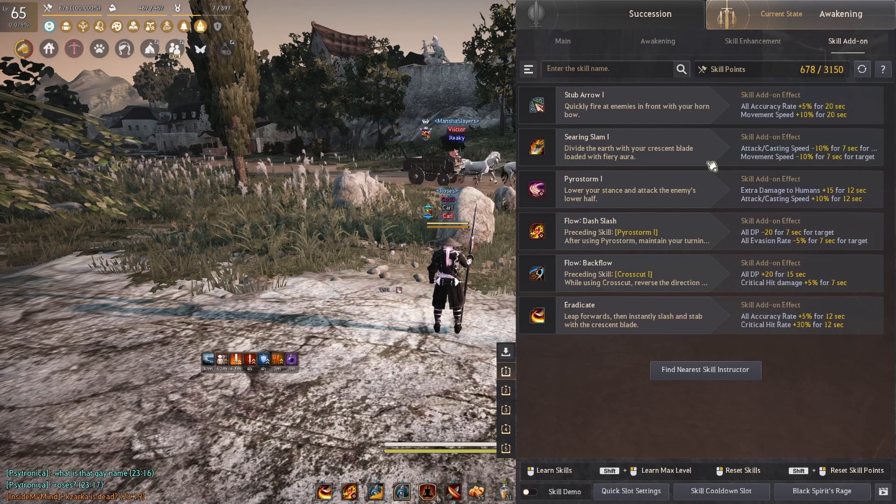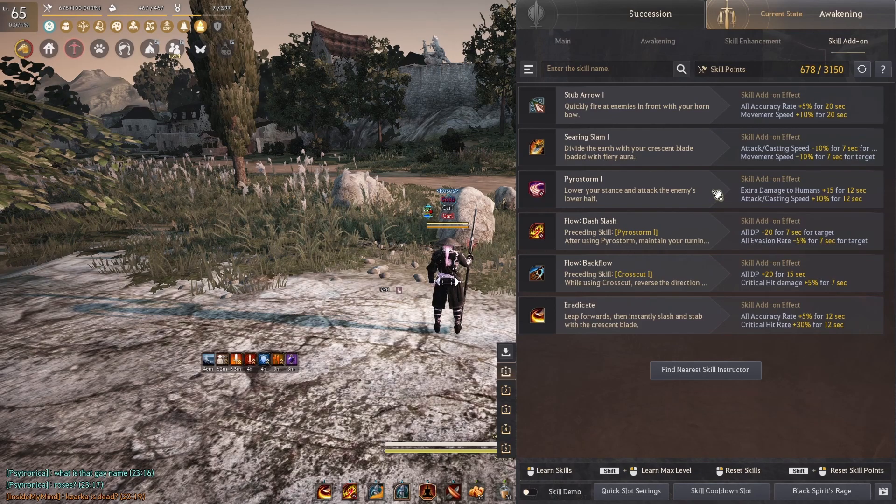For Searing Slam, since we spam this ability onto players, I decided to add extra attack and movement speed debuffs. For Pyro Storm, I put on a plus 15 human damage buff and attack speed buff. They both last for 12 seconds, giving us a long duration buff for trade damage or combos.